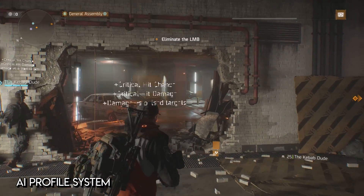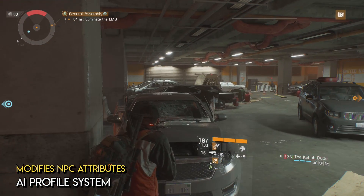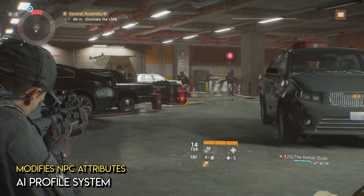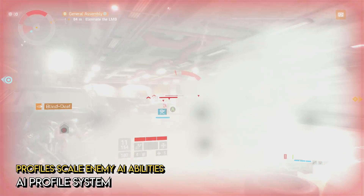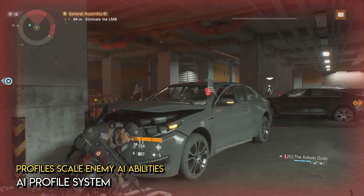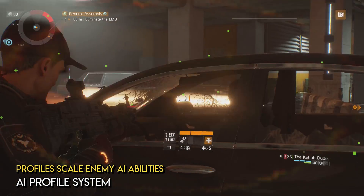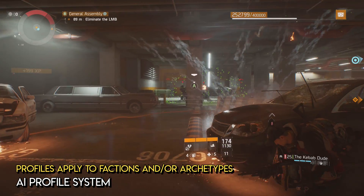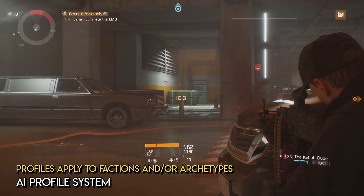To achieve this, Massive built an AI profile system that modifies a large number of exposed attributes for each of the non-player characters, enabling them to become more or less of a threat to the player accordingly. There are 8 different attributes that are influenced: reaction time to player actions, movement speed, group behaviour, cover usage, skill usage, stagger resistance, suppression resistance, and health and damage accuracy. The profiles are built to be consistent across either a specific non-player character archetype or a faction that those NPCs exist within.